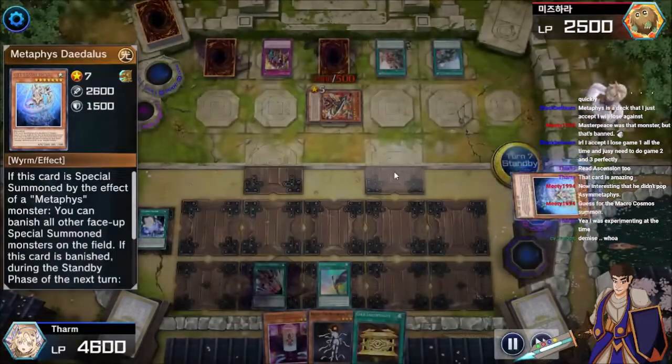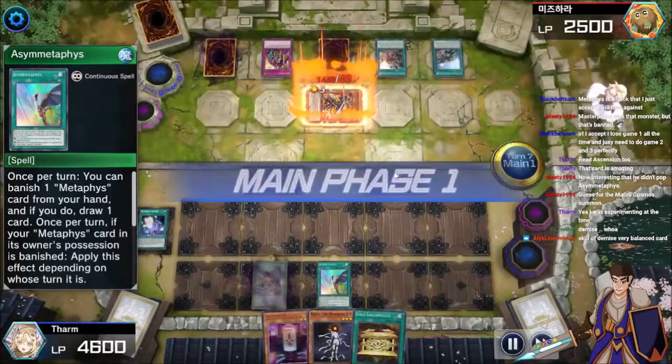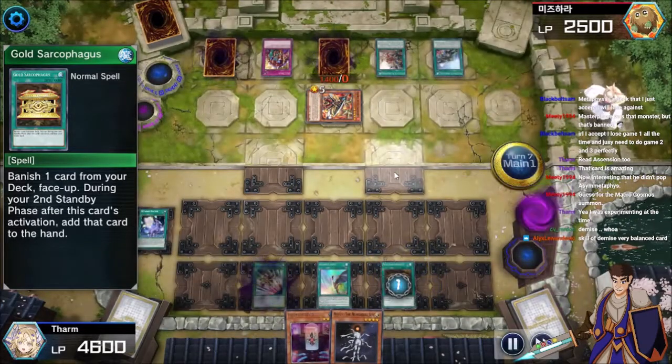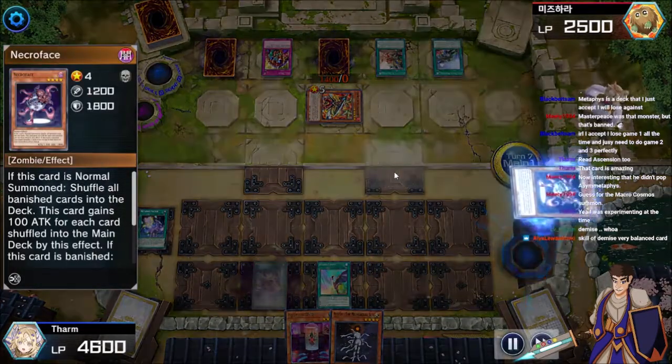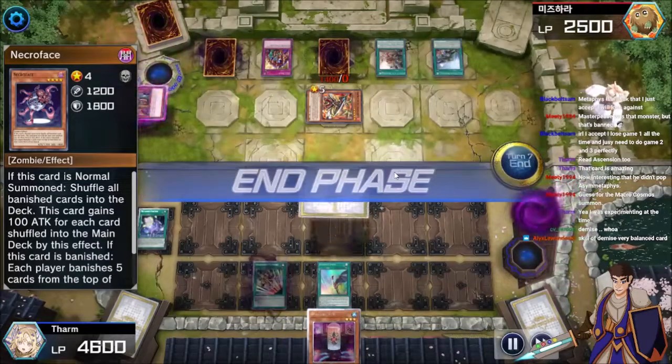But it's the standby phase, so Daedalus will go back in and dump the trap. And then Ace of Metaphys will weaken everything, so that thing's got zero defense. Gold circle — search your deck for a card. Mill five because it's Necroface, and we're both mill five. That was another Necroface. So that's just ten cards.